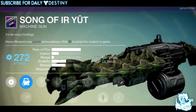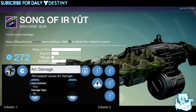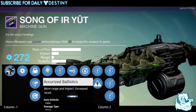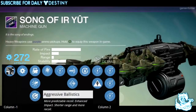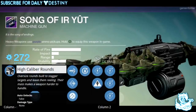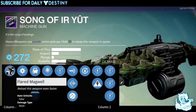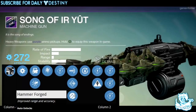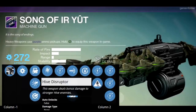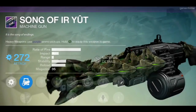Moving on, we have Song of Ir Yût, which is a machine gun. Its description reads: 'It is the song of endings.' It's an arc damage machine gun. Ballistics options include Smart Drift Control — predictable recoil, penalty to range; Accurate Ballistics — more range and impact, increased recoil; and Aggressive Ballistics — enhanced impact, shorter range. It features Dart Breaker — projectiles over-penetrate Hive Knight walls. Other mods include High Caliber Rounds, Flared Magwell for faster reload, Hammer Forged for improved range and accuracy, Grenades and Horseshoes — kills reduce grenade cooldown — and Hive Disruptor.